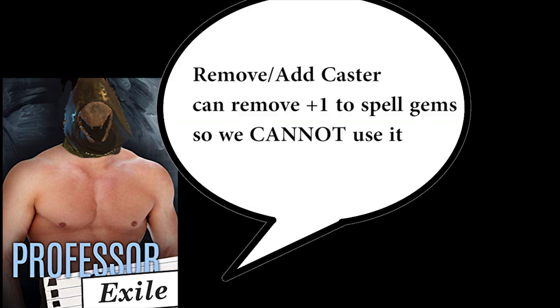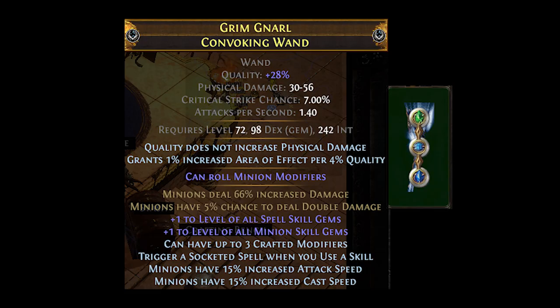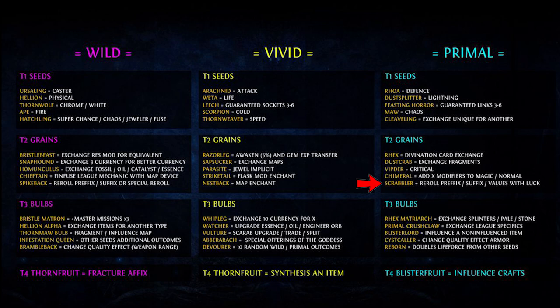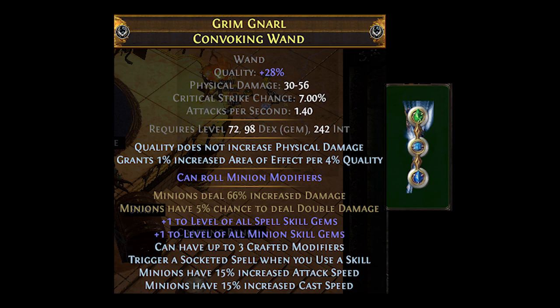Do note that using remove plus add caster does not work here, because it can remove the plus 1 to spell gems. After the plus 2 to minion gems is achieved, the craft is pretty much done. You can craft prefixes cannot be changed, plus scour to remove the unnecessary suffixes and then multi-mod, or use the roll suffix keep prefixes seed craft to try and get minion attack and cast speed. The choice is yours. Personally, I am happy with the way my item is looking, and after spending about 13 exalts to craft it, I am going to call this one finished.